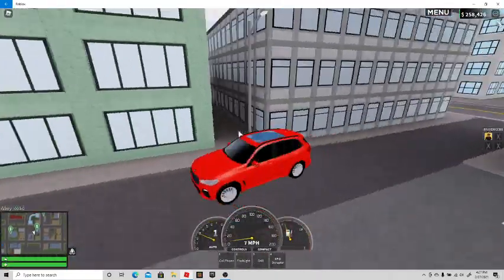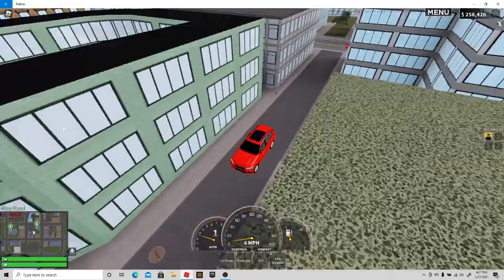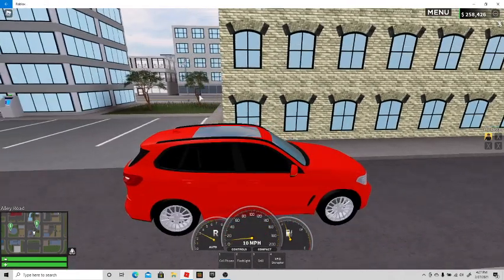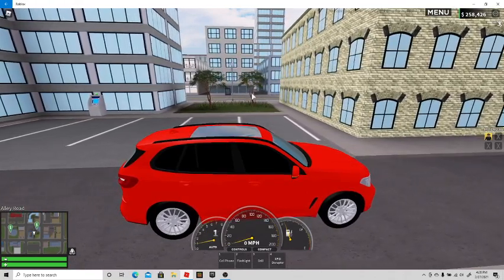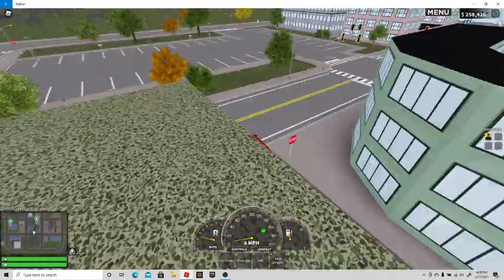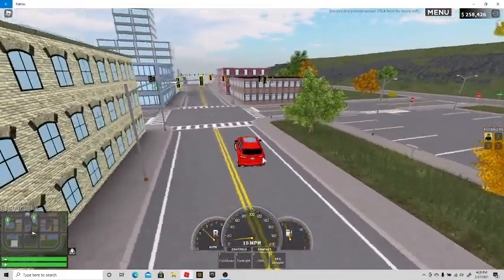In my opinion, I believe this is the best ATM location, and here's why. Reason one: it's in a kind of secret location. Reason two: no one can really see you unless they actually come in here, or unless you park a car here and they think you're suspicious. Other than that, the ATM is super covered up with buildings and stuff, which is a really good thing.